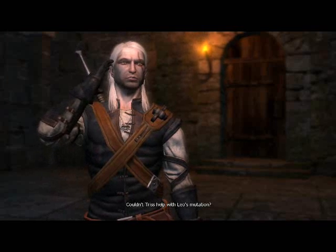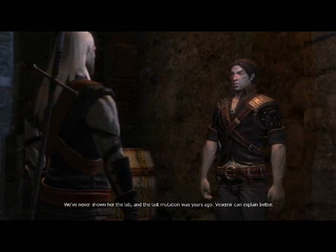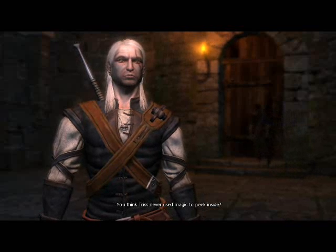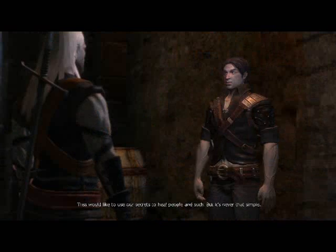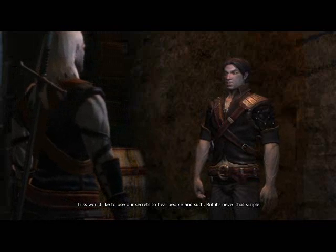Couldn't Triss help with Leo's mutation? We've never shown her the lab and the last mutation was years ago. Vesemir can explain better. You think Triss never used magic to peek inside? She respects our secrets and I trust her - so why not show her the lab? Triss would like to use our secrets to heal people and such, but it's never that simple.